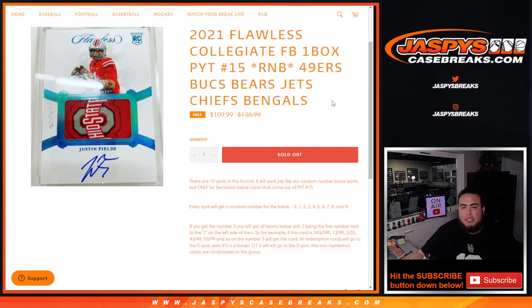You get a piece of all of these teams for a fraction of the price. We go by the first number on the left side of the serial number dash. Everybody gets a random number from 0 to 9. Any non-numbered cards will be randomized to the group, any one-on-ones will go to spot 1, and any and all redemptions will go to spot 0.